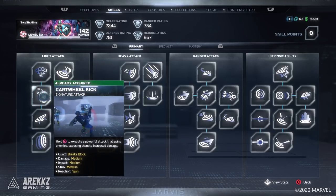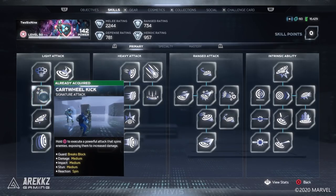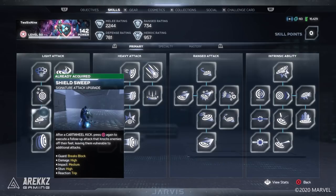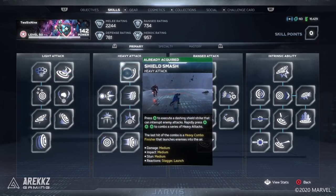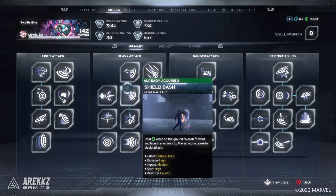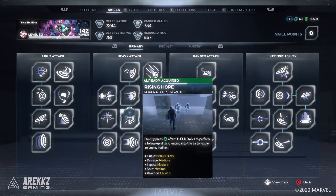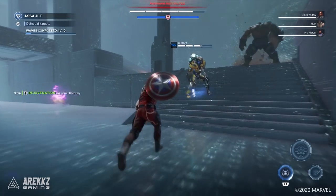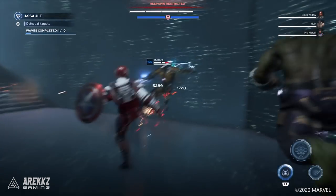In the light attack column you want to grab the first three skills as your bread and butter combo: New York Knuckles, Cartwheel Kick, and Shield Sweep. Cartwheel Kick is a good way to deal with shields, exposing them for more damage, and Shield Sweep can knock enemies up into the air if you want to begin juggling. In the heavy tree it's worth grabbing Shield Smash, Shield Bash, and Rising Hope. This gives you a strong heavy attack chain you can work into your combos, and again has another good launcher for those juggle air combos.